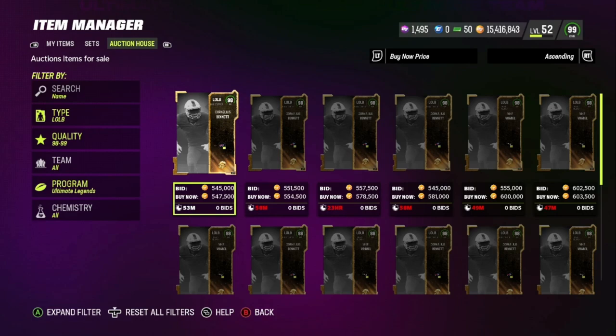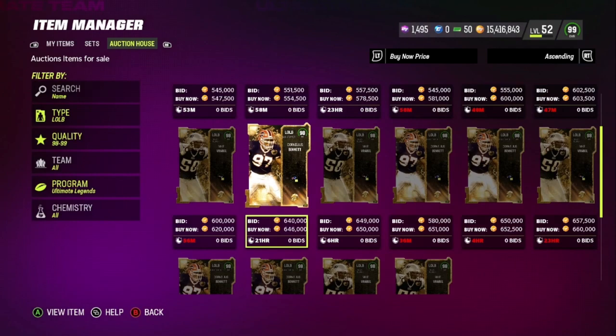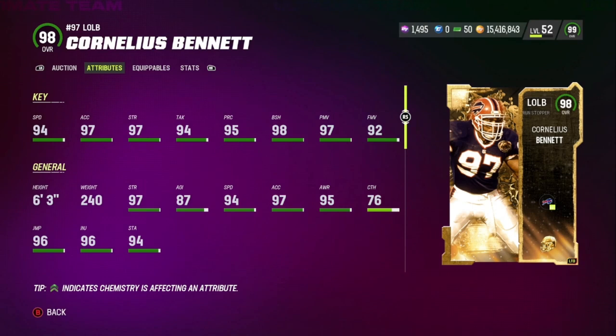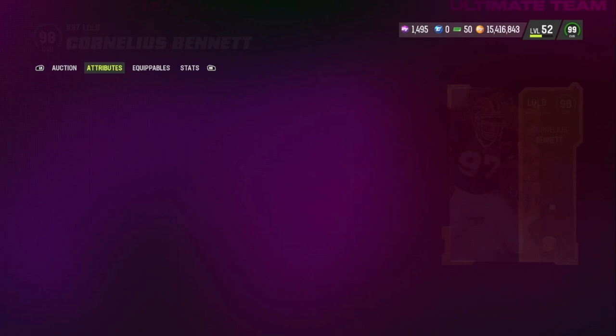So let's look at the Cornelius Bennett. He is going for around 500K, so he's actually a little bit more expensive than what I thought. And it's not that many on the block either. That's interesting. Here's the stats: 98 overall, 94 speed — I hate the speed on this card — 97 acceleration, 96 strength, 94 tackle, 95 play recognition, 98 block shedding, 97 power move, 92 finesse. 6'3", 240. Pretty standard.